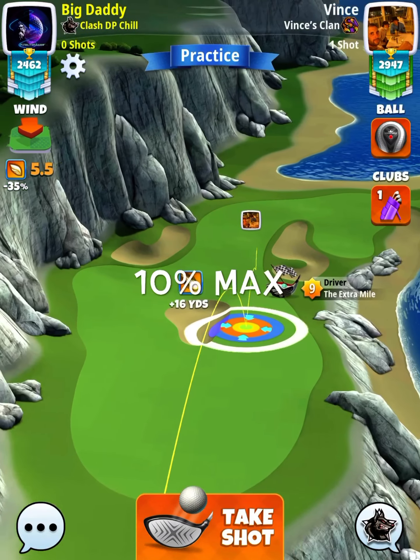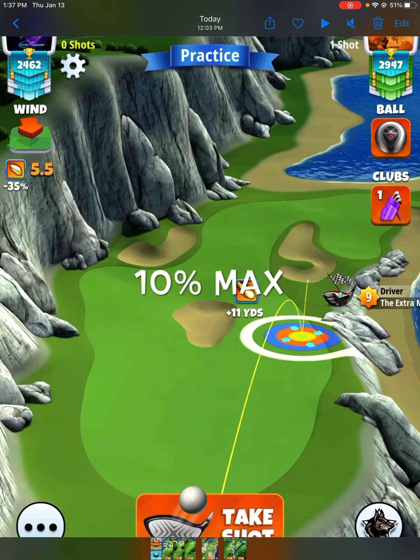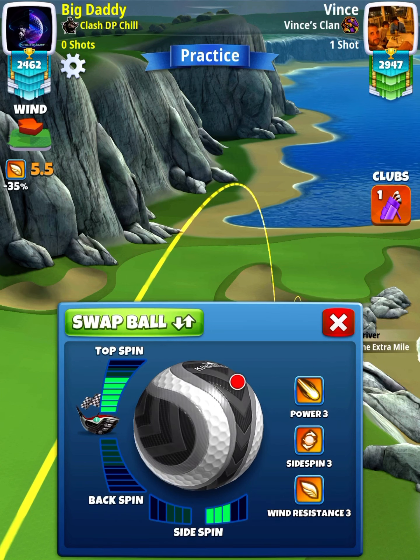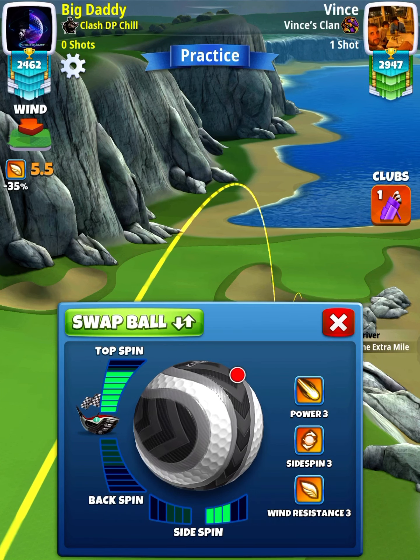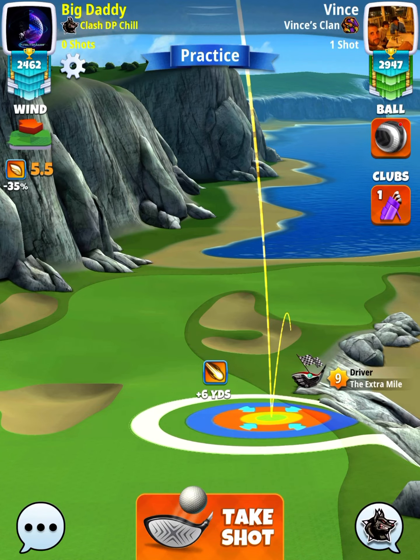This will take us to hole number four — another excellent chance here to pick yourself up an extra drop. You can play this one with your extra mile or you can play it with your APOC, just depending on what you'd rather do. I would prefer that you play the APOC — that's going to be better for accuracy and power. We're going with three bars of sidespin to the right and you can see that I'm using seven bars of topspin.